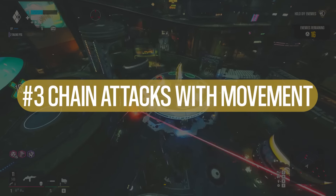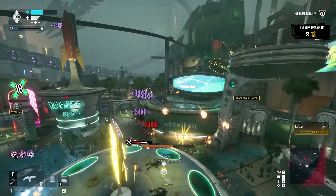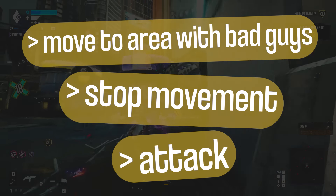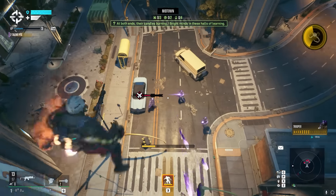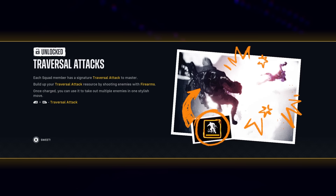Tip number three: chain attacks with movement. A lot of players might get so distracted with movement that they forget you don't always have to stop. There are plenty of opportunities to attack while moving — shooting enemies from midair and continuing to parkour out, dropping grenades on enemies from midair, and even your traversal attack, which is unique to each character.